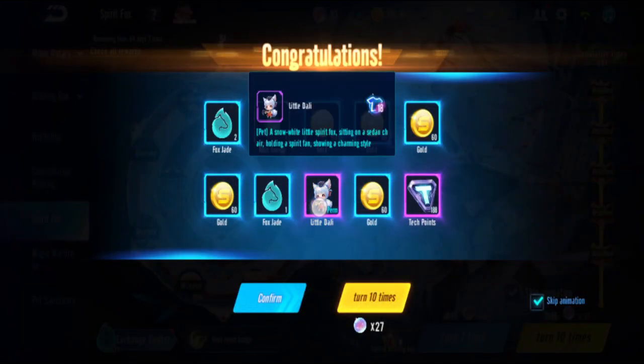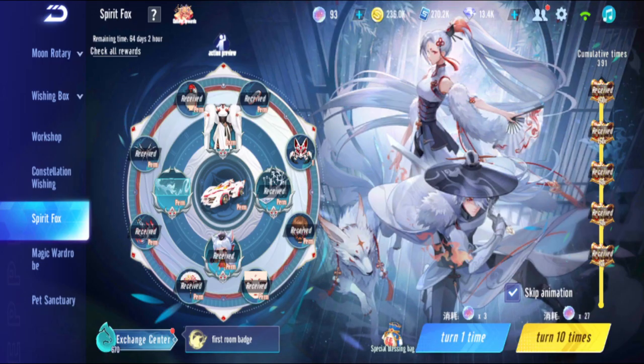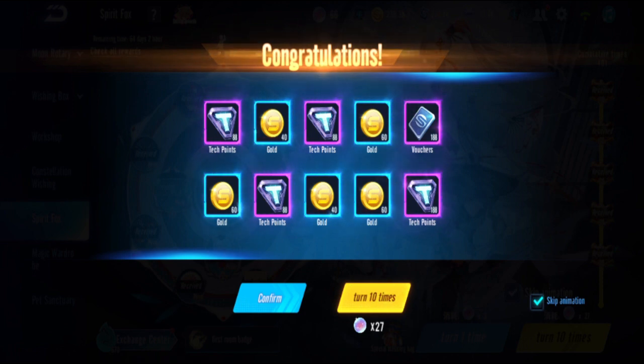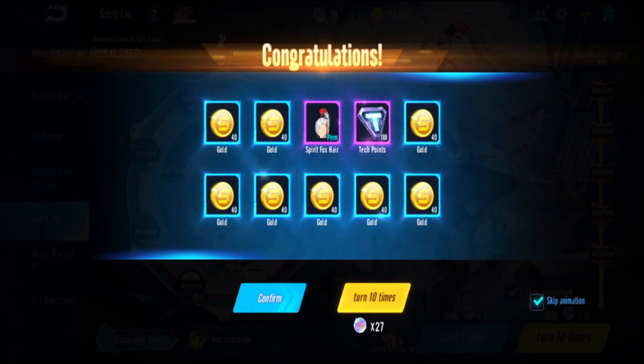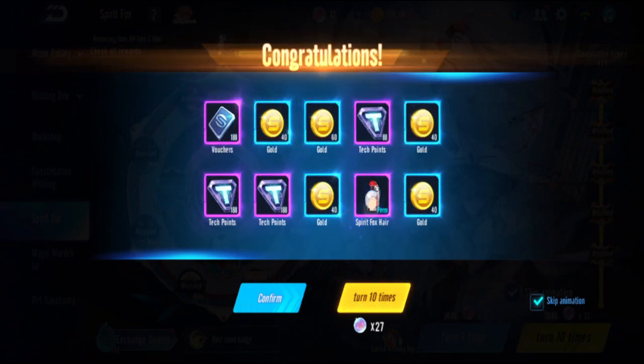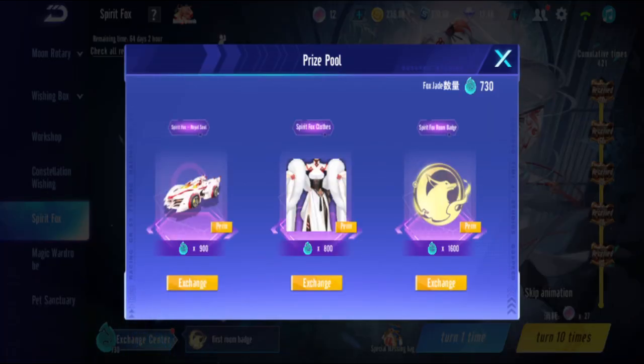Pull thirty-nine - got the pad duplicate, that gives me a lot more jade. Six hundred already - nice! Pull forty. Forty-one - duplicate hair. Forty-two - I think this is my last free crystal ball use. Got hair again. So forty-two pulls and I've reached 730 fox jade.